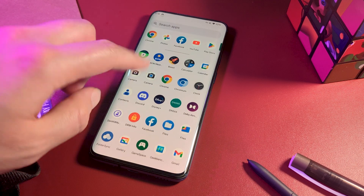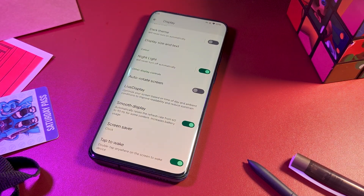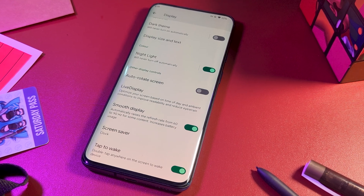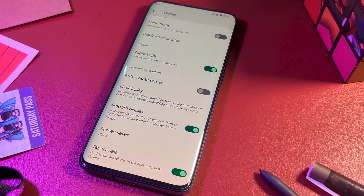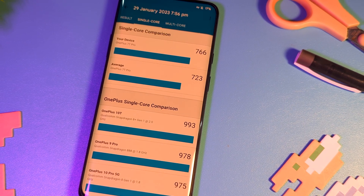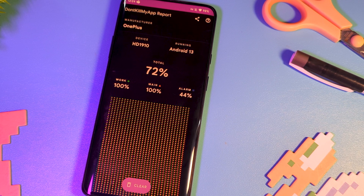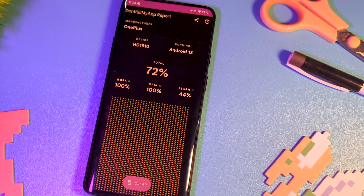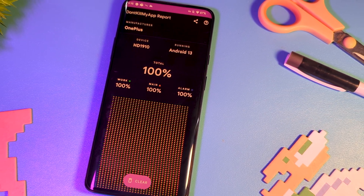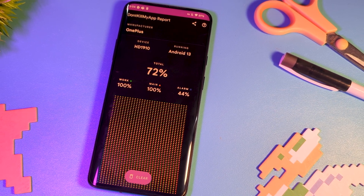It does help that it takes advantage of the 90Hz display, but there is no ability to change the resolution if you're after a bit more battery life. A quick run through Geekbench 5 showed above average 7T Pro scores, but app management wasn't as good. Running 3 separate 8-hour 'don't kill my app' benchmarks, 2 didn't do well with their alarm scheduling, bringing the total score down to 72%.